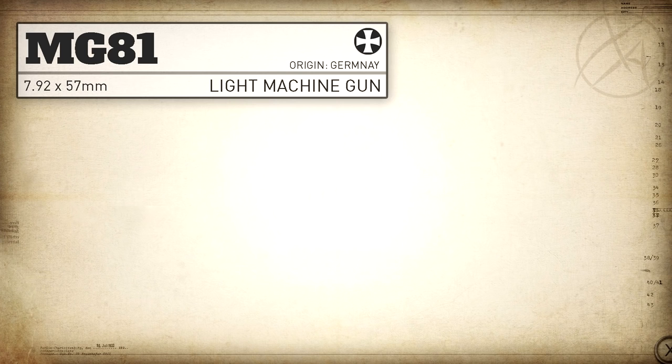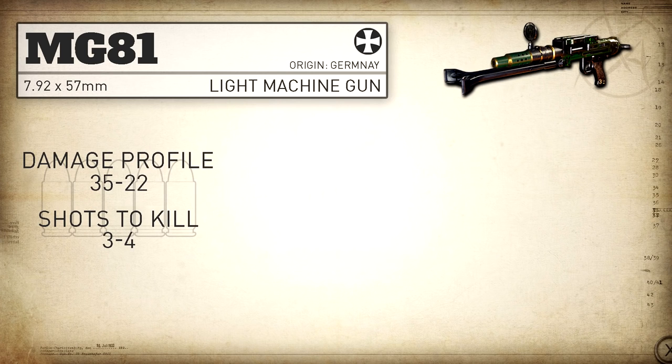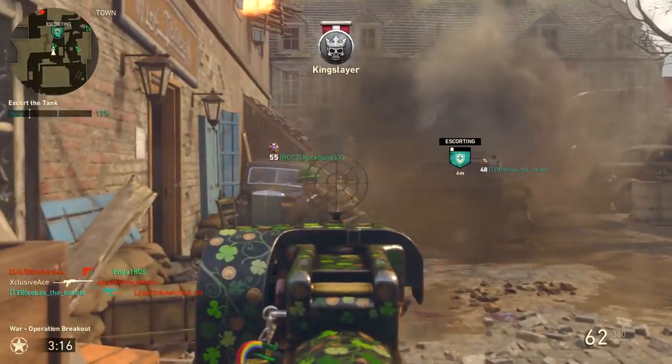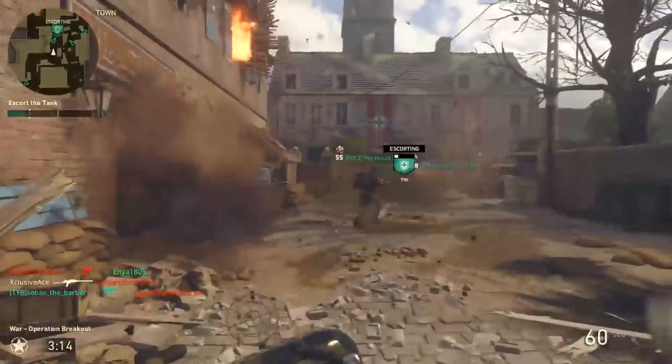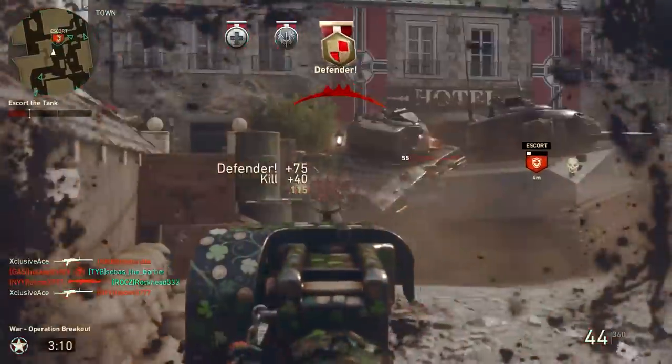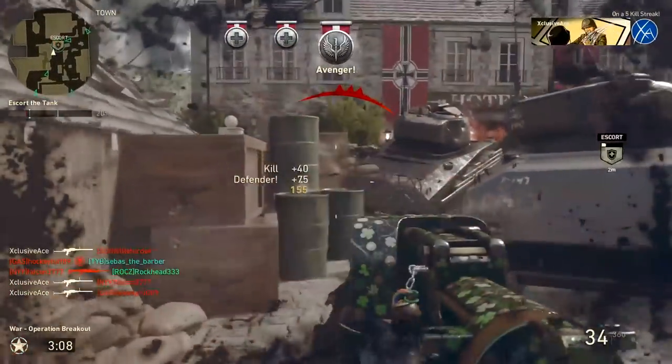In COD World War 2 we get a damage profile of 35-22, meaning it's always going to be a three to four shot kill. However, just like with all the other LMGs, the drop-off point to the four shot kill range is so ridiculously far away that you're never going to find a practical line of sight where it drops off. So in realistic terms, this is always going to be a three shot kill.